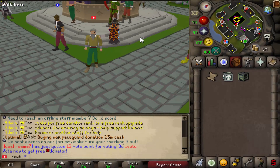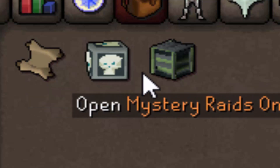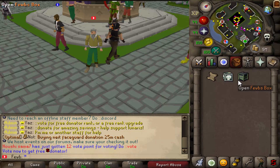Before this video starts on Lunaris guys, I got a huge giveaway. I'm going to be giving away a super donator ticket to the first winner. Second winner is going to get themselves a Raids 1 box and the third winner is going to get themselves a Fubes box. All you got to do to enter is like this video, comment your IGN, be subscribed to my channel, turn on your post notifications, and make sure you join Lunaris with the link down below.